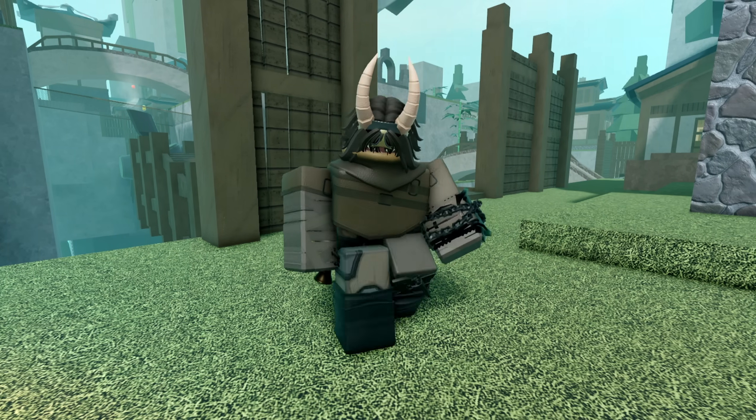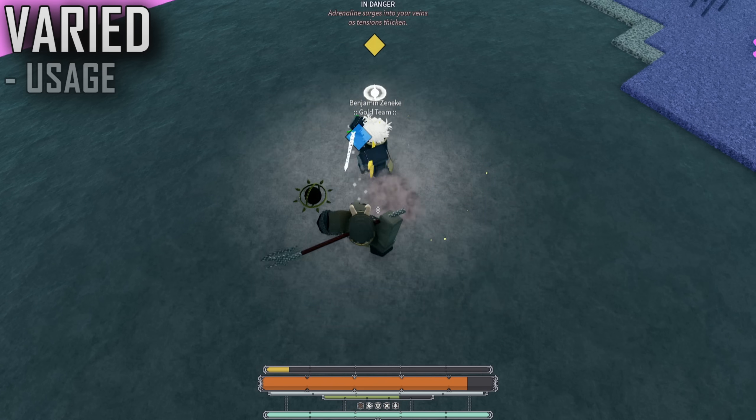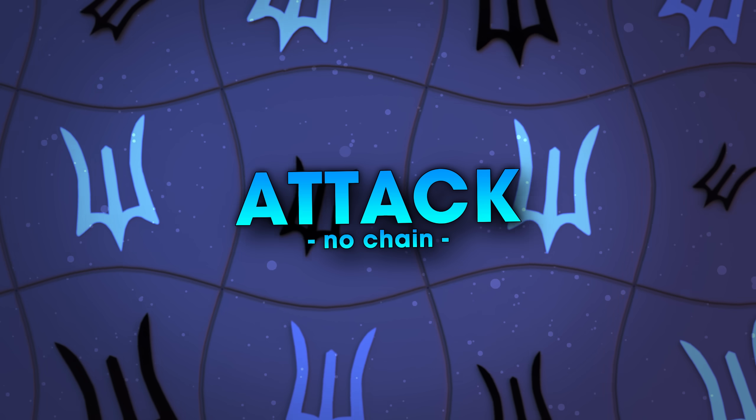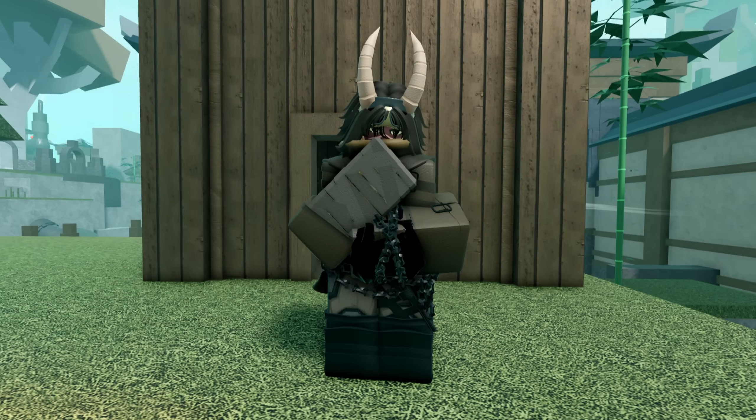Now, Rupture — this thing is pretty weird but very cool. Right off the bat, this mantra works differently depending on your Chain status. With 0 targets, we can slap the target twice, dazing and dealing damage.